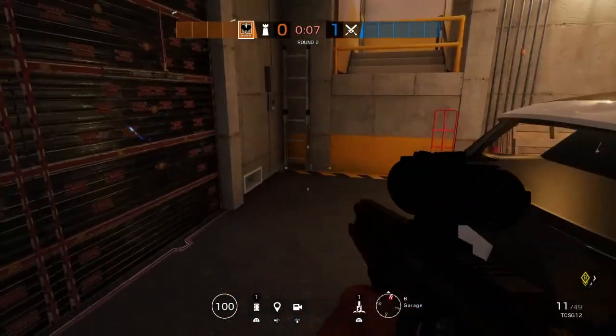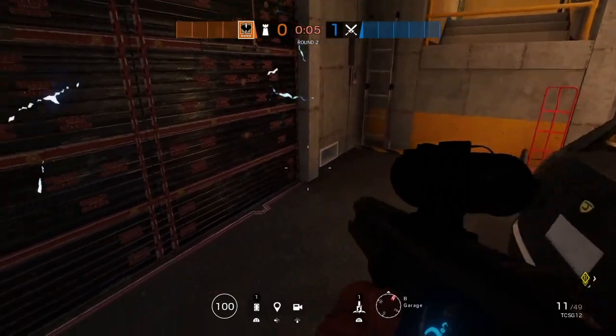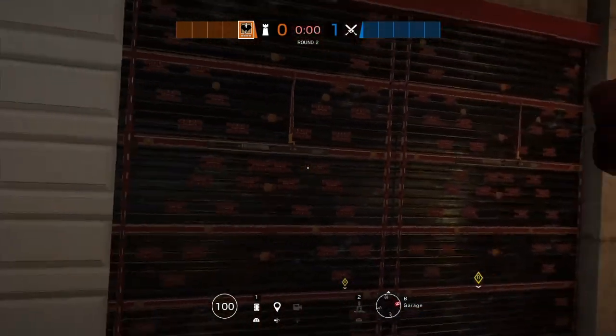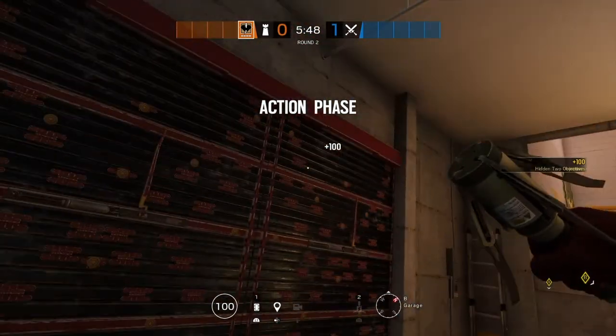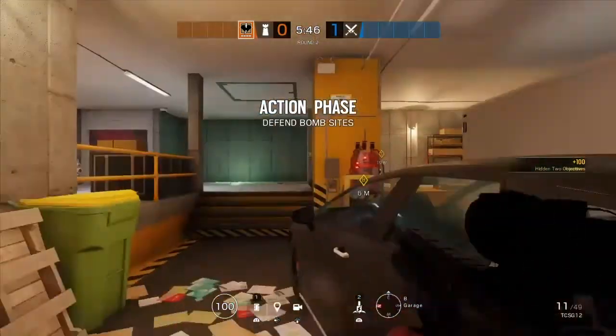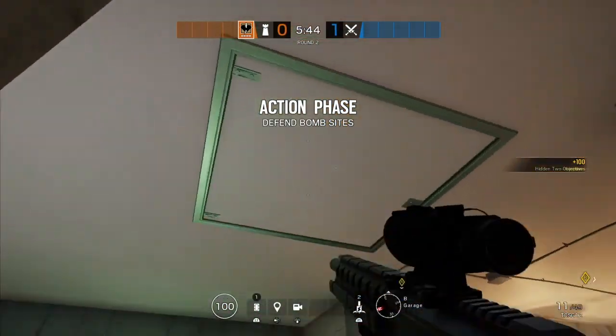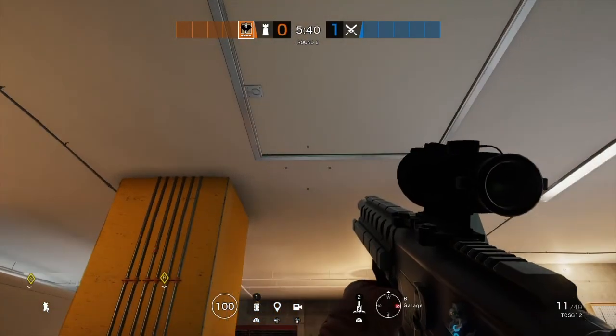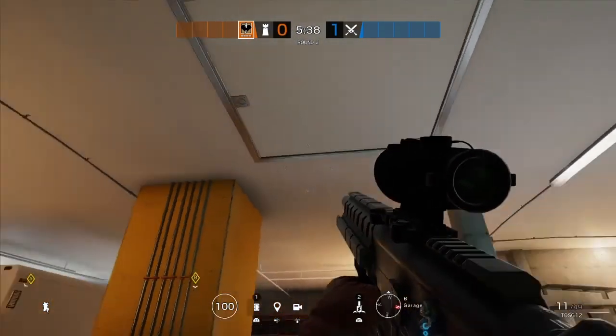The other operator we're going to be using today is Mute, who can assist with this wall. So it's not completely necessary for Kaid to be used on the garage door. The reason I say to put him on hatches is because sometimes if the roamer doesn't do his job to the best he can...